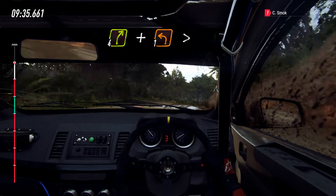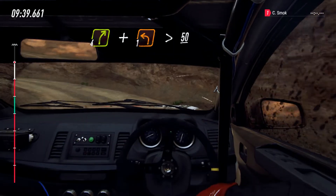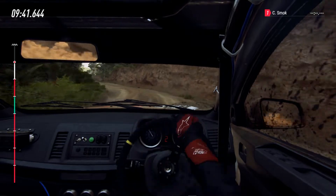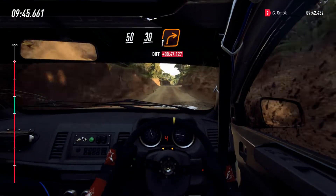And 1 left long, tightens. 50. Flat crest. 50. Keep left over crest. 30. Unseen, 1 right long.